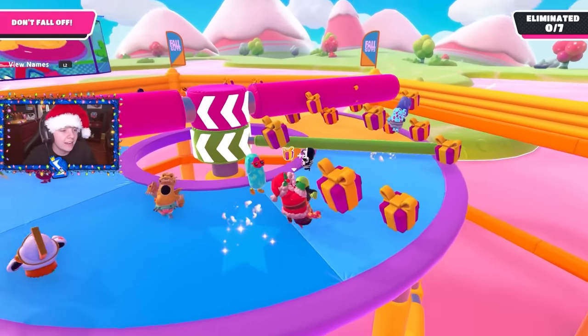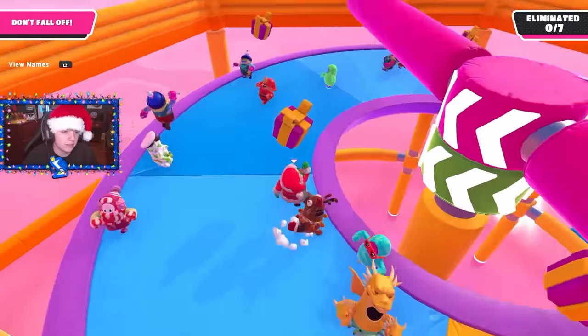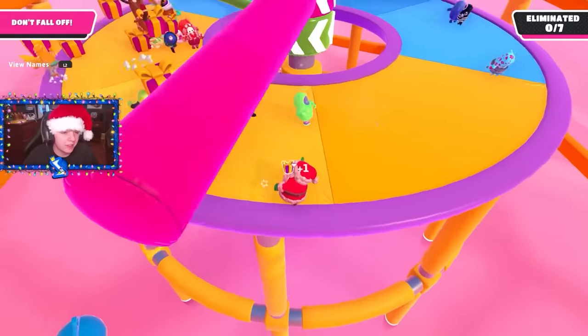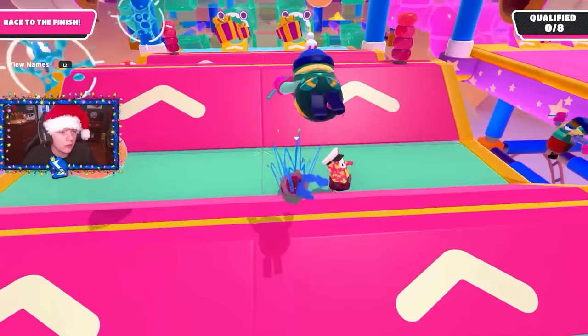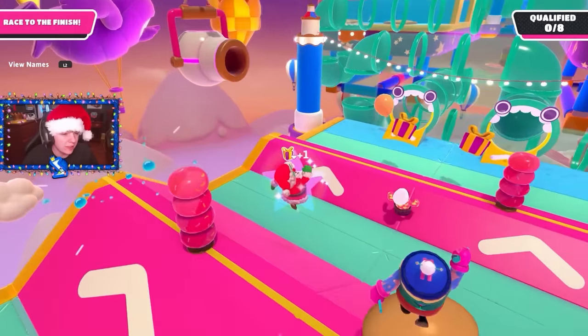We got Jump Club, and once again there's a ton of gifts all in one area. This level was very simple — the gifts are all in one spot since it's a survival round, so I just grabbed all of them easily. Then we got Pipe Dream. There's only one gift at the beginning, barely any in this level. In race levels, there's just not really that many gifts at all.